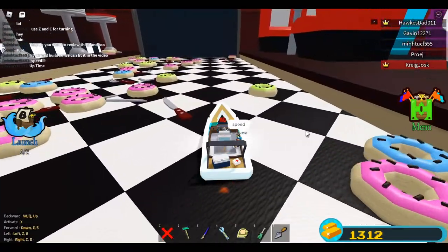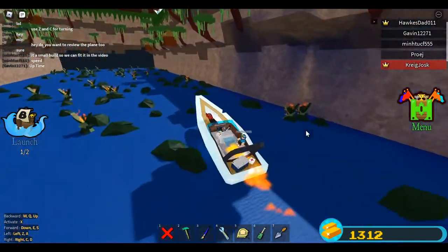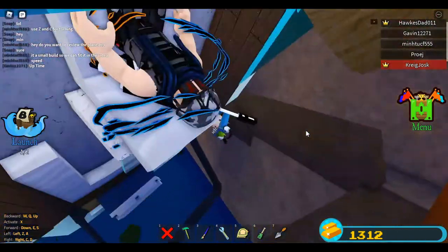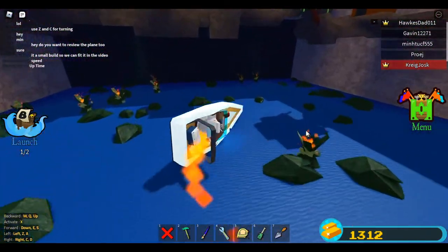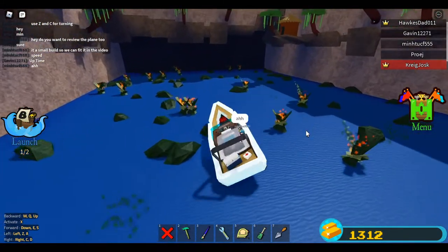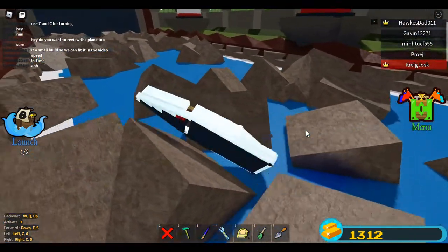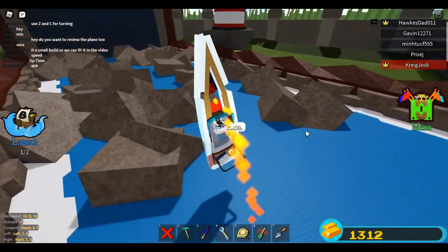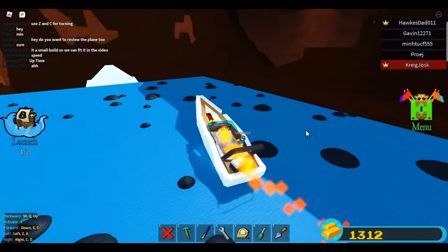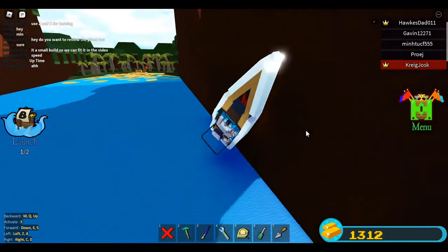There's an open lane, let's use the thrusters! Oh no, out of control — it's flying! Good thing this has the pilot's chair. Lots of bombs here, careful! What's that? Oh yes, we are here at the lighthouse, almost done. I might as well make this fly.